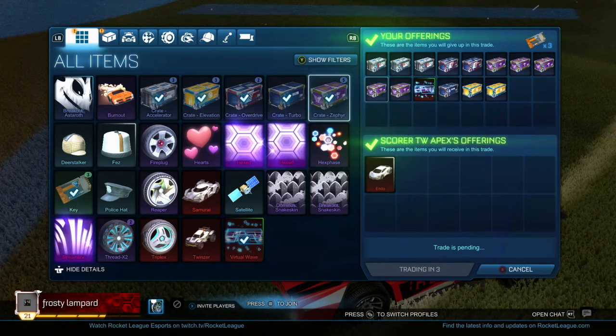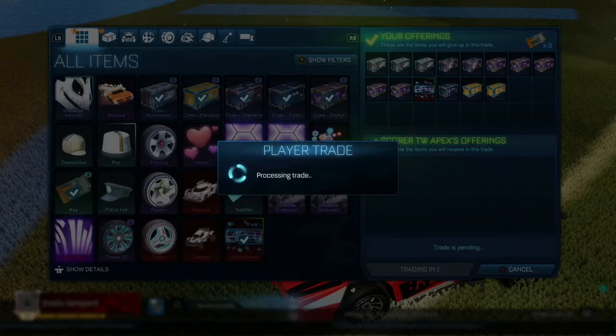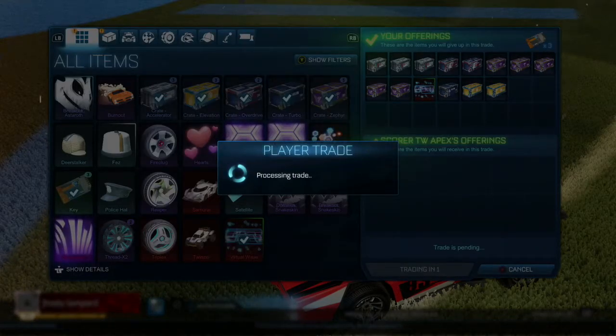At this point I knew I could make quite a bit of profit with white endos so I picked this one up for 3 keys, some mixed crates and a forest green virtual wave.